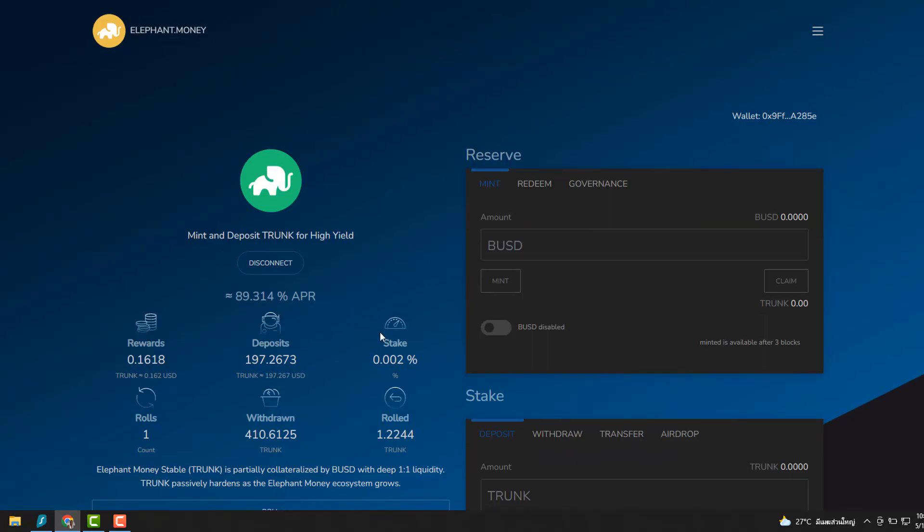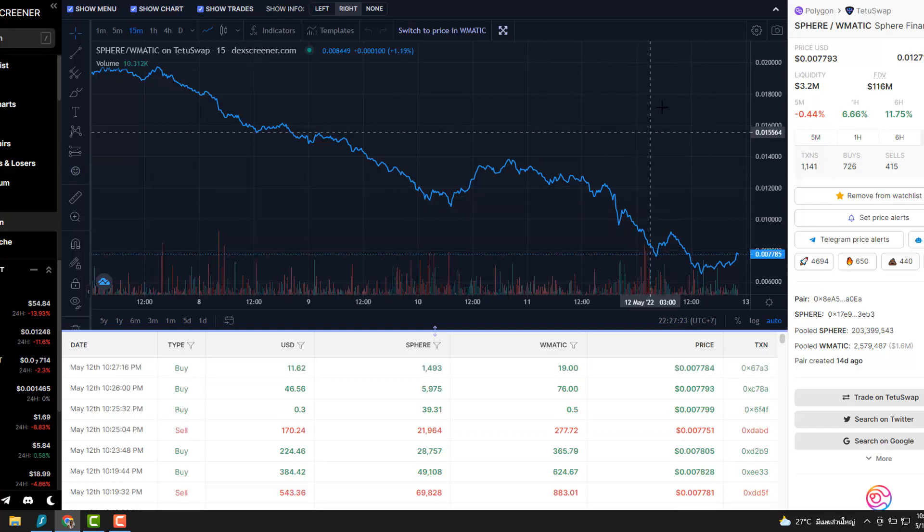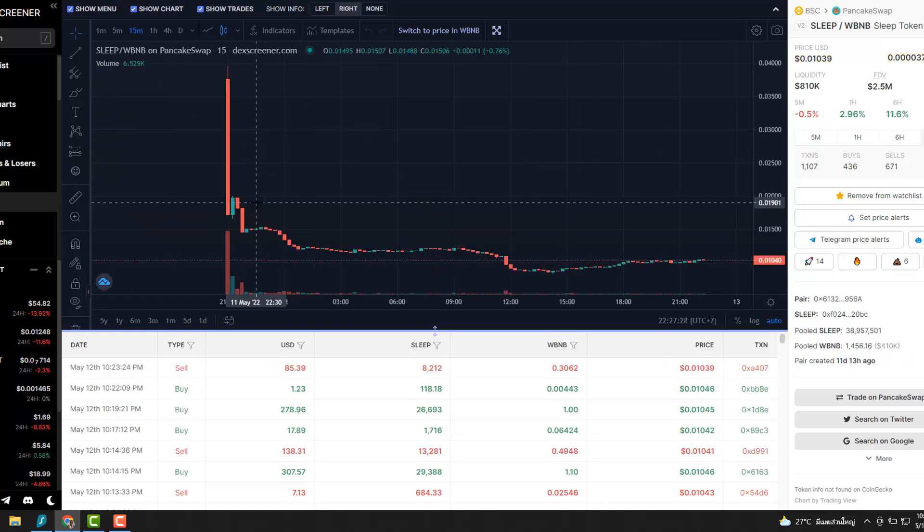Sphere is down — I did buy some more. The market is just red everywhere, down 23%. If you're into Sphere it's probably a good time to buy more, because the market is not going to stay down forever. When it's down, that's when you should buy — not financial advice, do your research.